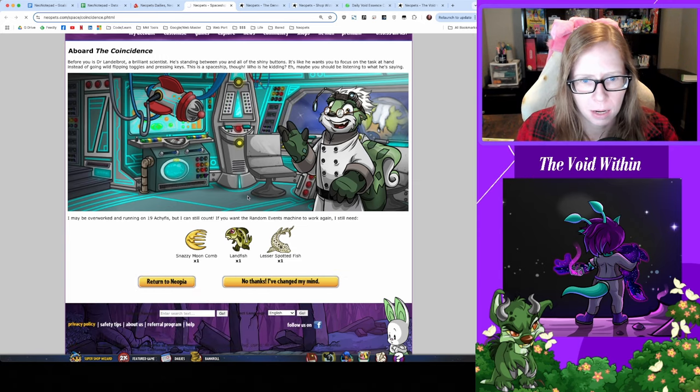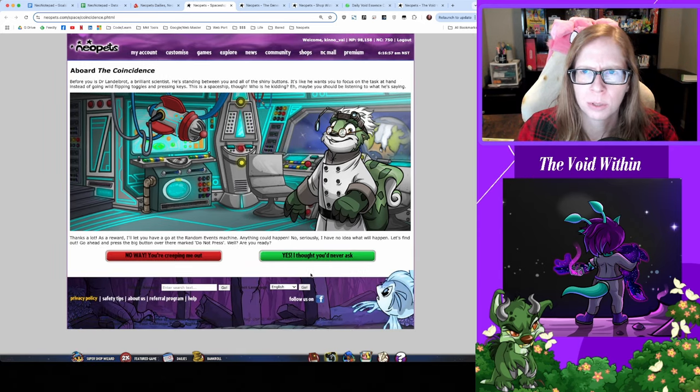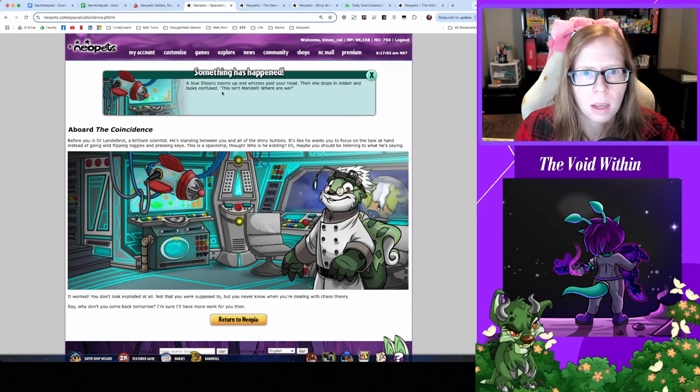Alright, I bought a new comb too so playing for about 3k today. Blue short zooms up, whizzes past your head, then she stops a bit of air and looks confused. This is in Meridell — where are we? We are in a special corner of space that is akin to hell, that is where we are.